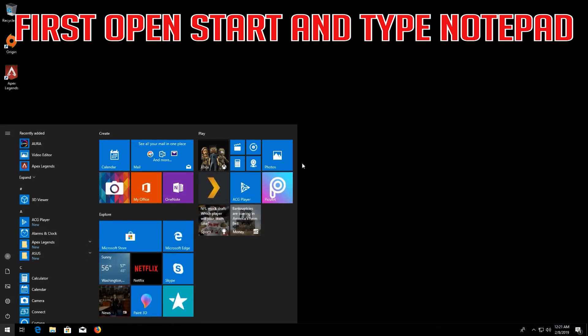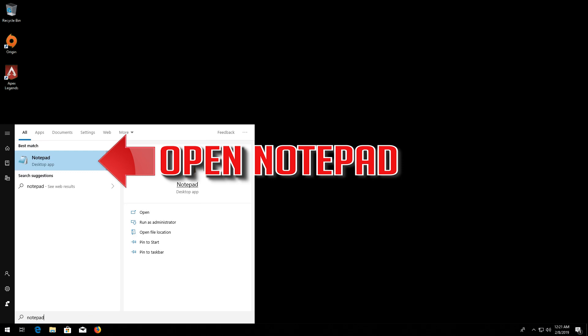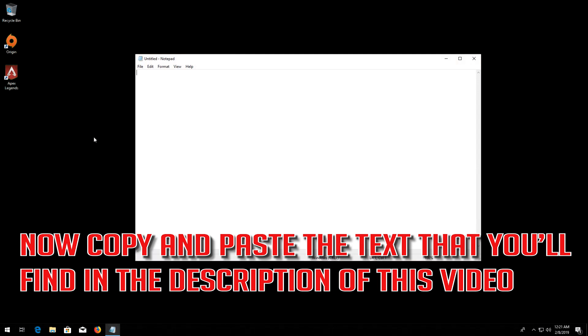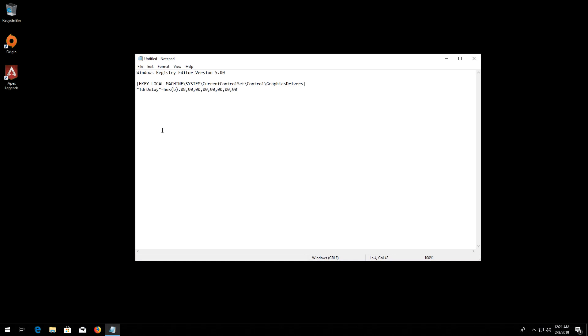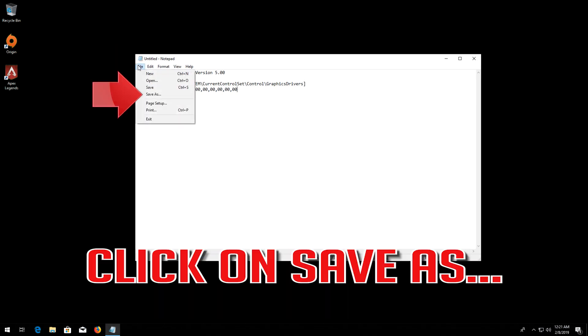First open Start and type Notepad. Open Notepad. Now copy and paste the text that you'll find in the description of this video. Click on File. Click on Save As.